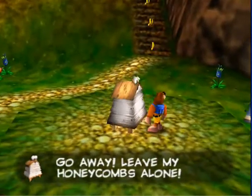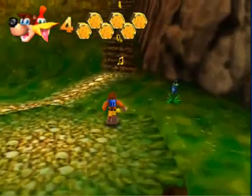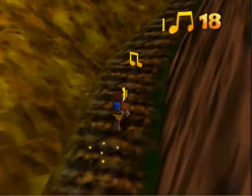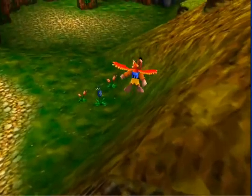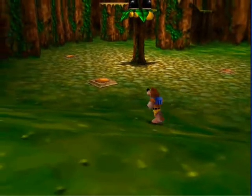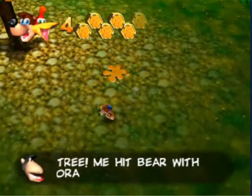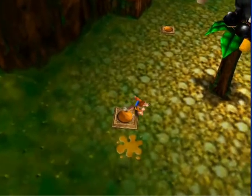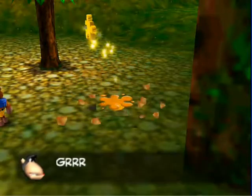Right here we get the introduction to honeycomb hives. If we kill them, we get three honeycomb pieces. Later on, I believe in this game, some of them will get more aggressive. Right here, this guy is going to talk orange at us, and if we strategically place ourselves — we get a Jiggy! Yay!